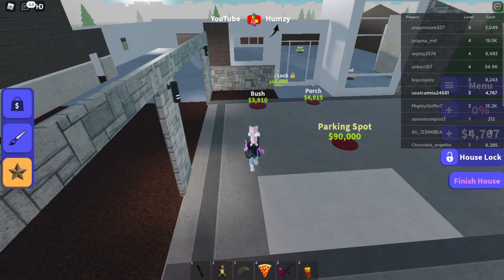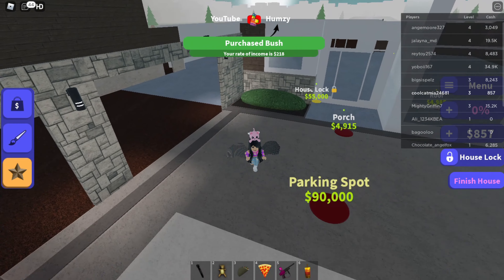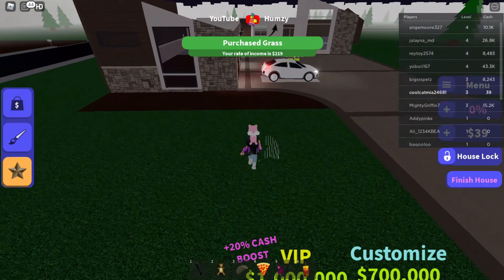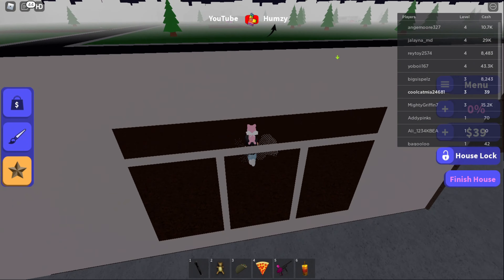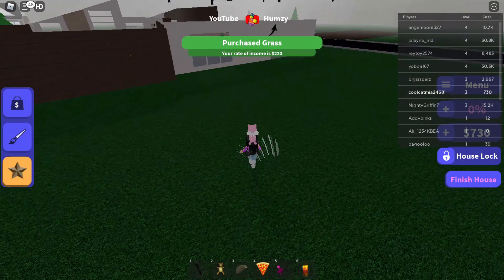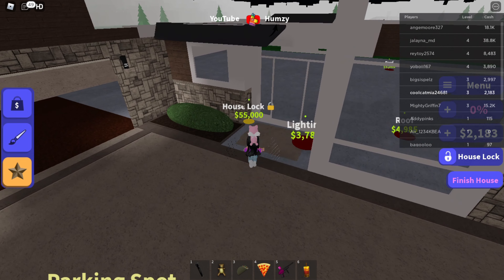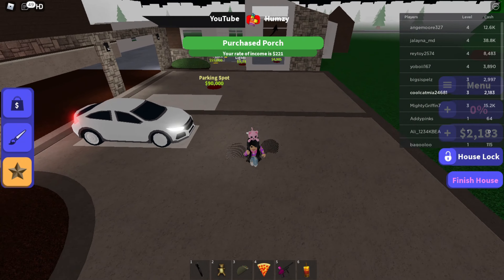We're getting a bush because it's a little bit cheaper. There we go. Now we got grass. Wait, there's something right back here — oh, there's more grass. Grass everywhere! Now let's get the porch — very nice.